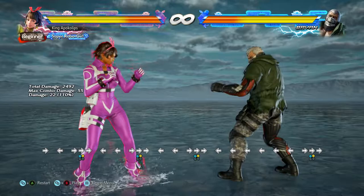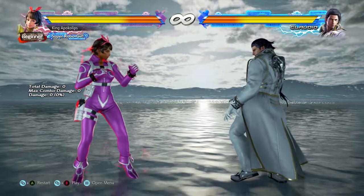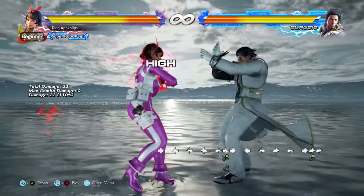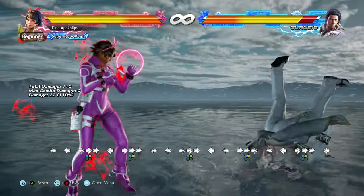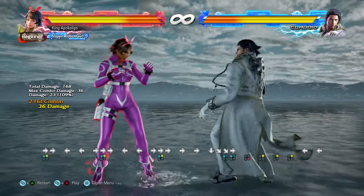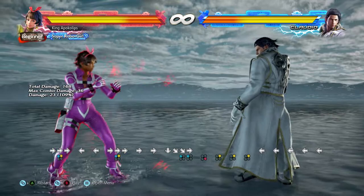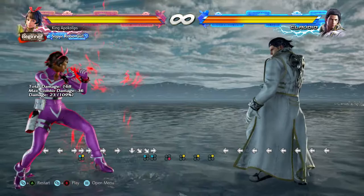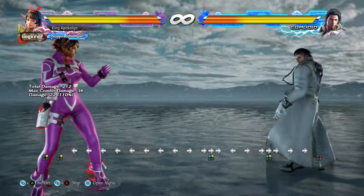Another really good thing about this move is the amount of space you cover — look at that huge amount of space. This can do some niche things. It is a good whiff punish: if they whiff something at about this range and think they're going to get away free, this move can really reach out and punish them. Things like demon upper and other moves that space out really well — this move can actually punish those.